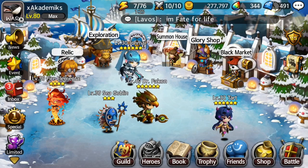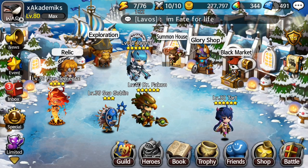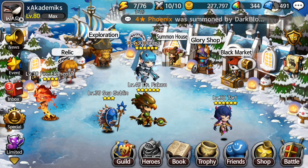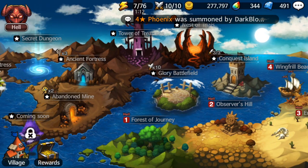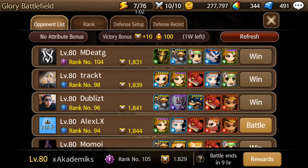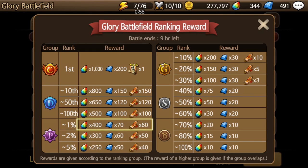There's also Arena. You click the top right VS icon with the shield and two swords. You can also get to Arena by going to Glory Battlefield — we call it Arena, but it's officially called Glory Battlefield. If you go to rewards at the bottom, as long as you get Gold 3 (G3 for short, the third tier in Gold), you're going to get scroll pieces to summon a legend.